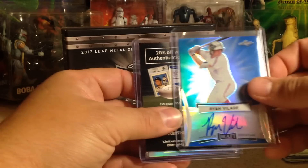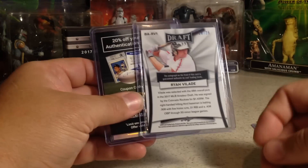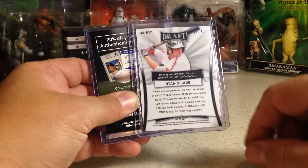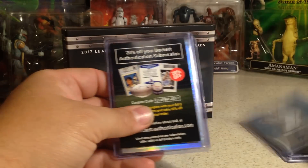And here's a blue Ryan Velade. Ryan Velade, 18 out of 25. He was the Rockies' second round pick. I like the blues, those look cool.